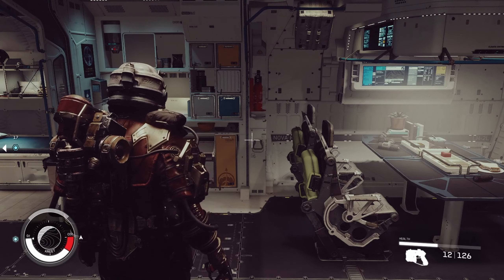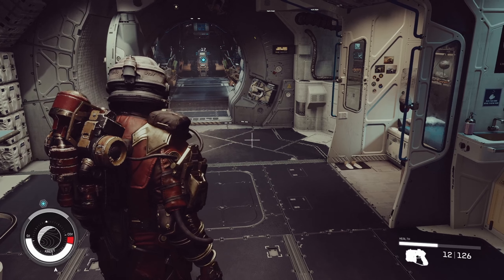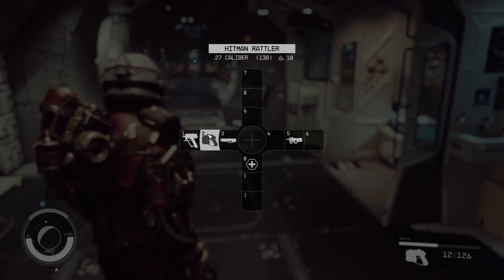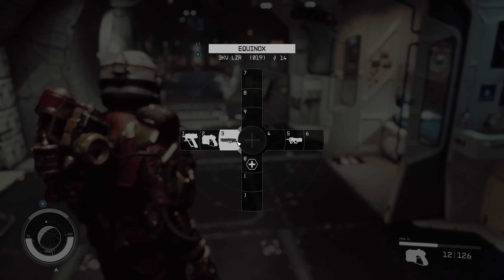Hello everybody. In this video I'm going to show you how to use the quick access menu. I was puzzled with this a bit, but basically if you press Q on the keyboard one time, you'll be able to choose different things from the quick access menu. So for example, click here — nothing.